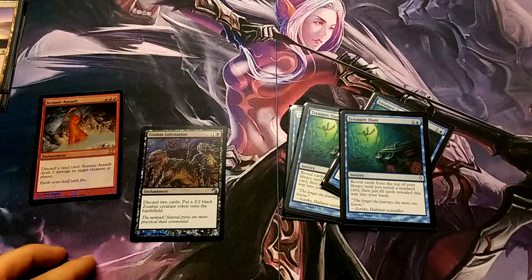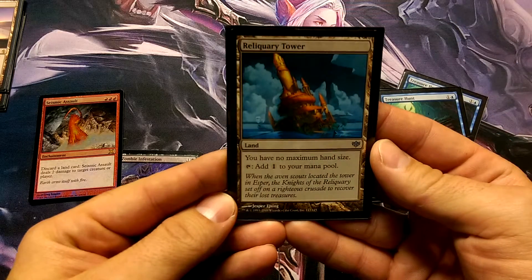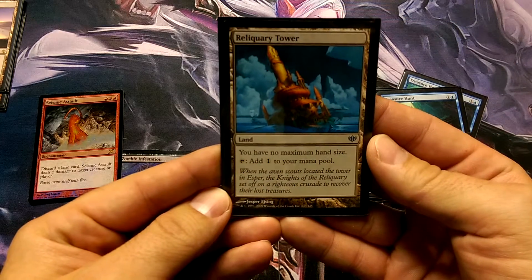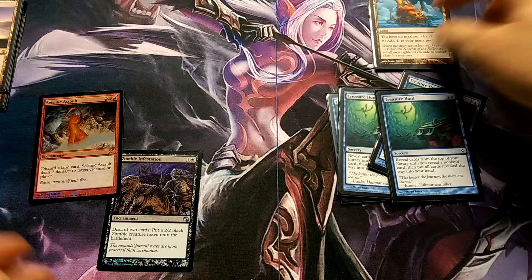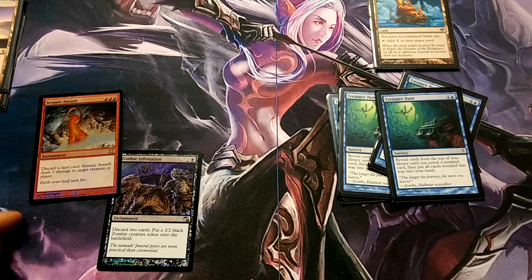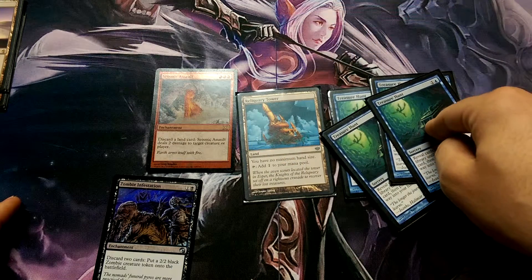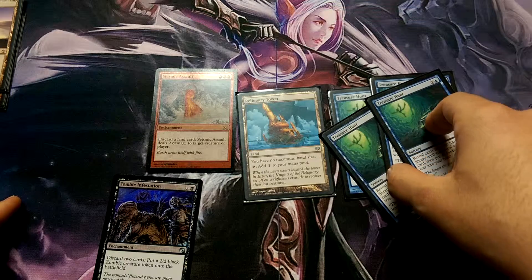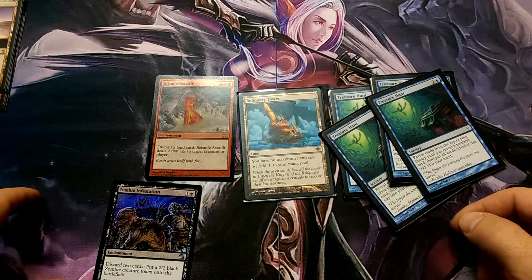Ways we keep stuff in our hand — that's where we get into the choice lands. You need Reliquary Tower: you have no maximum hand size, so everything you draw you get to keep. That's the setup: Treasure Hunt, draw a whole bunch of lands, play more Treasure Hunts until you find Seismic Assault, discard your hand, and you win.